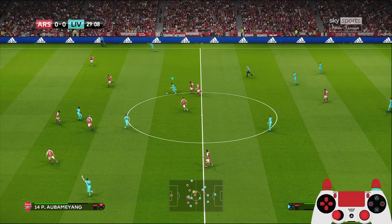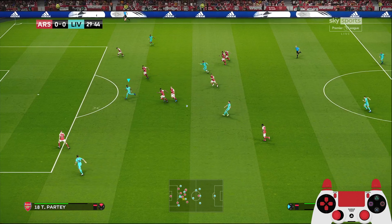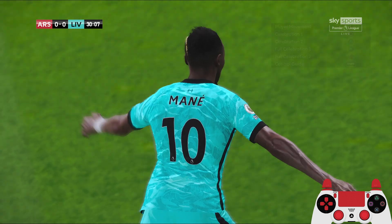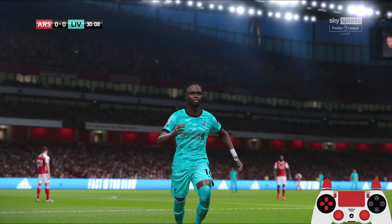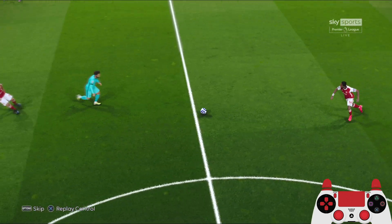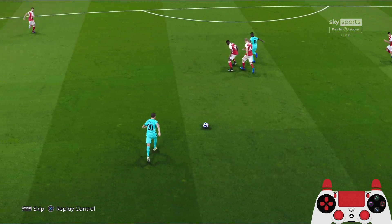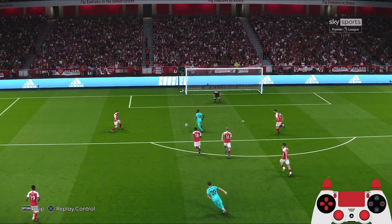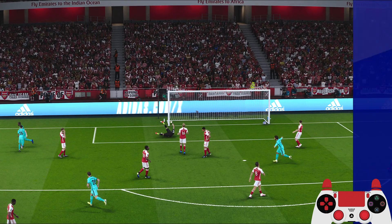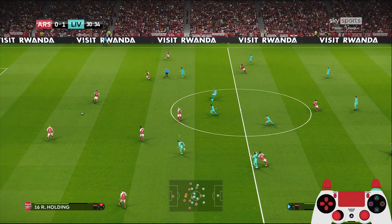Now Salah, good turn to Diogo Jota, pass it to Mane - Mane is through and gets the ball into the goal. Good counter attack by Liverpool! So with the roaming flank playing style, the wingers play a bit centrally - they're like false wingers, both Salah and Diogo Jota.